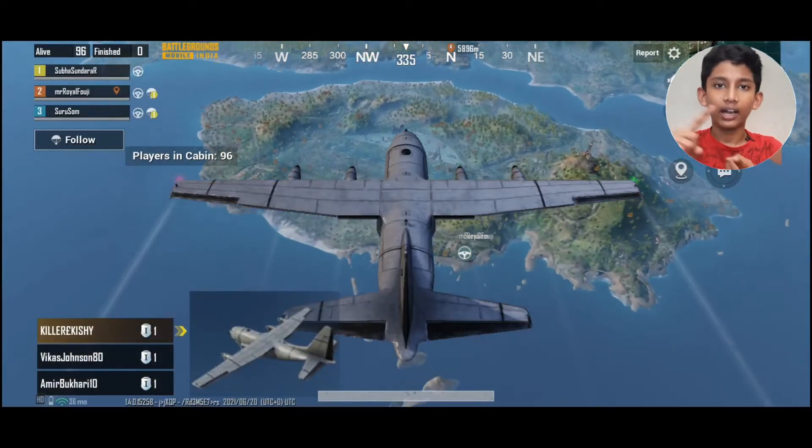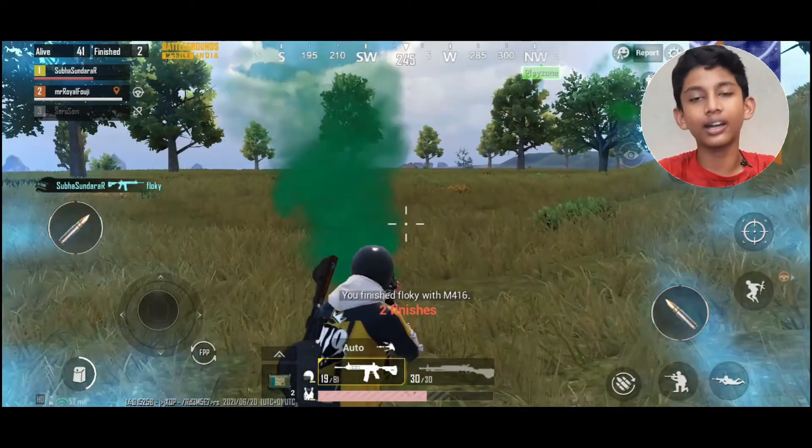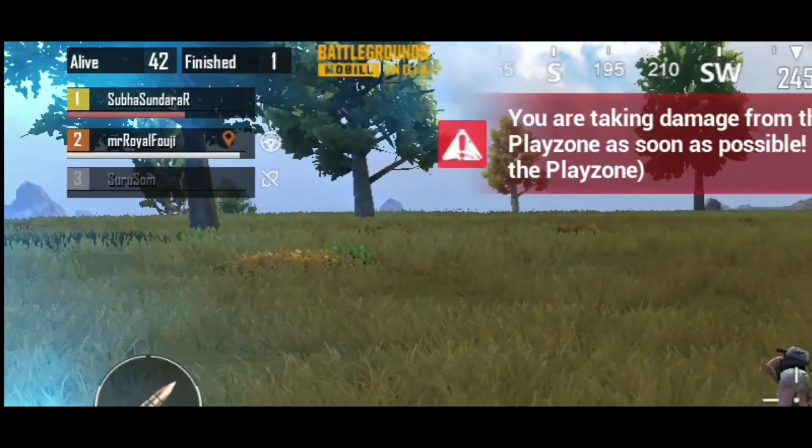For example, once you start the game, you will see the flight, map, and jump. We will now look at two major differences. The first is: in regular PUBG, when you shoot someone, they will bleed red. But in Battleground Mobile India, the blood color is changed — red is replaced with green color.